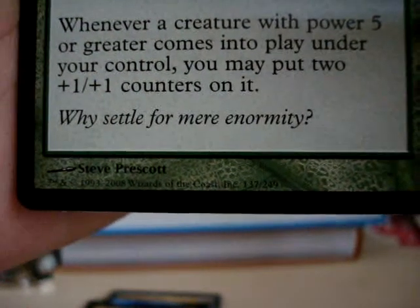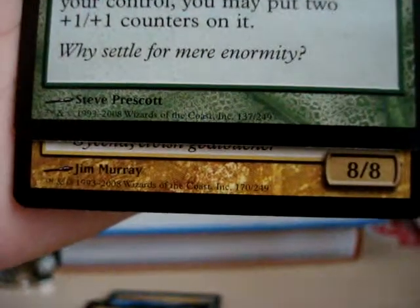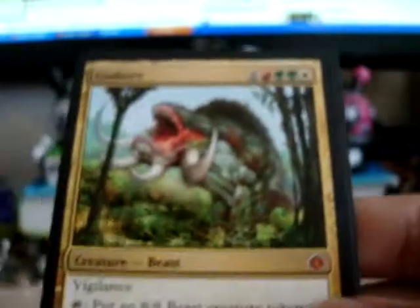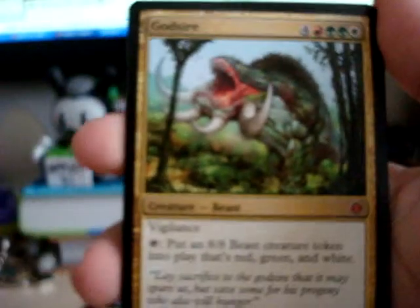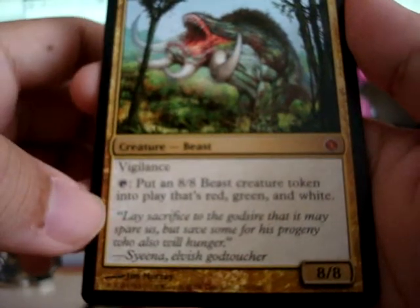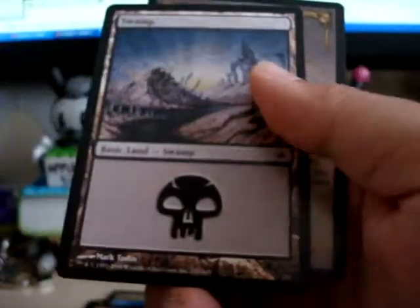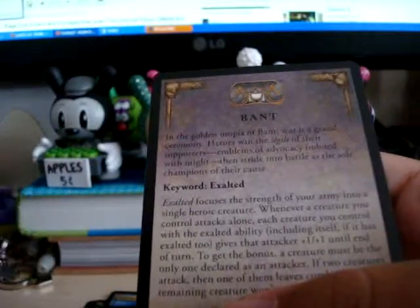And for the rare... It's an 8/8! That's cool, it's a big fatty. God Sire — Mythic Rare! We did it. I don't know what it does, but it's Mythic. Who cares? Vigilance. Wow! Put an 8/8 Beast creature token into play that's red, white, and green. Dude, how sweet is that? That's epic. Bant. Yeah!